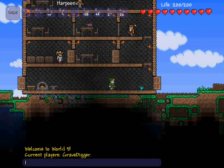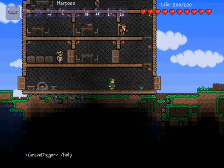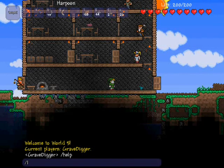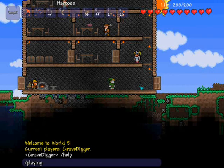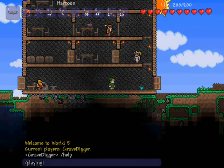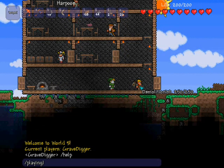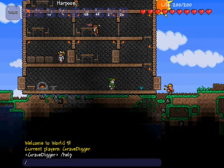The next one is the help command. It really doesn't do too much — it just displays a list of commands that the server has, and most of them you cannot use until you're an admin. Then, the playing command will tell you exactly how many people are on and who is on at the time. So if it was me and someone else on FTW, it would say Gravedigger and their name — all the players that are on.